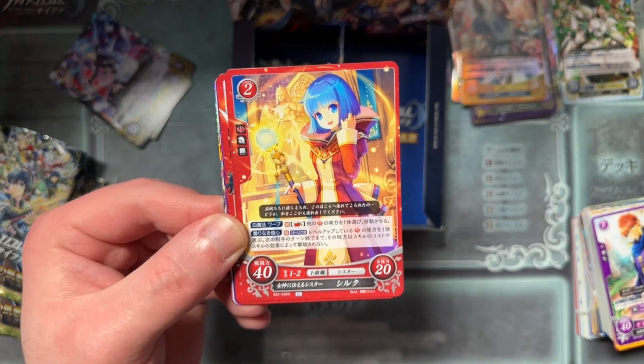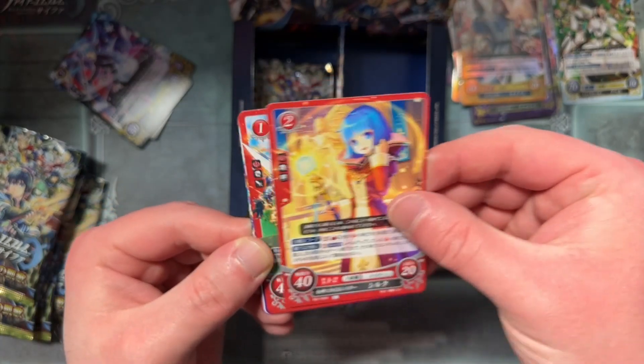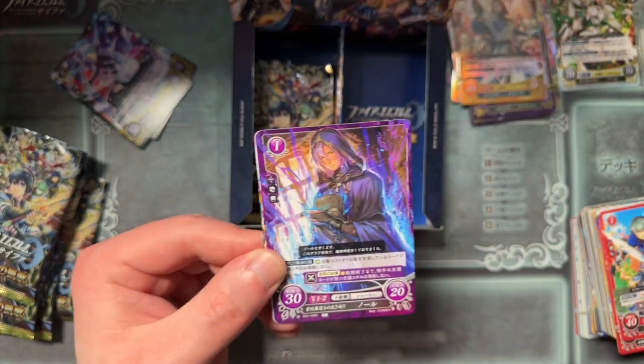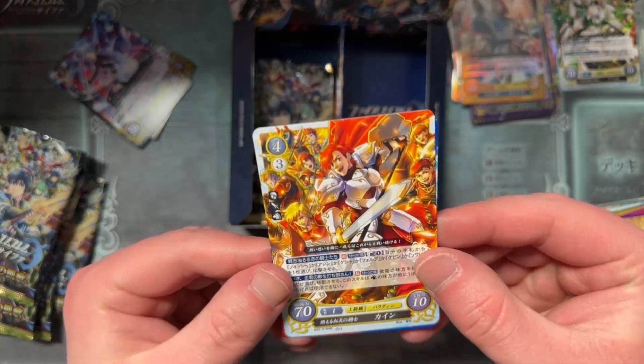Silk — that's very cute Silk art from Shadows of Valentia slash Gaiden. We've got Alm and Celica again. Randall! Hey, there it is — I was waiting for this one.